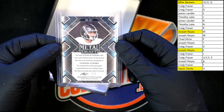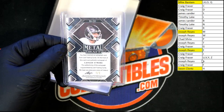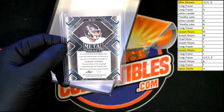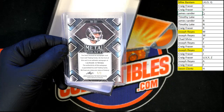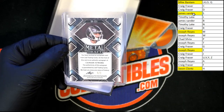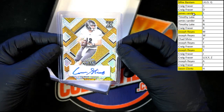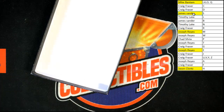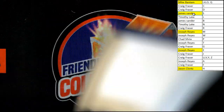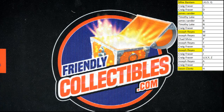That one is a one of one! Carson Strong — well that explains why it looks so darn good, it's a 1/1. Not too shabby, very very nice stuff. The next box is on the site, let's do it again and see if we get another one of one. Thank you all — we will see you in the next break. Gotta love when you pull a 1/1, there's just nothing wrong with that.